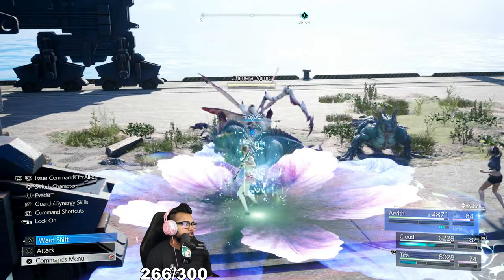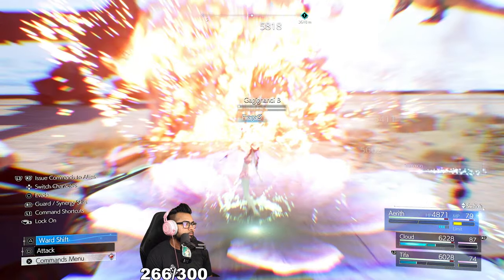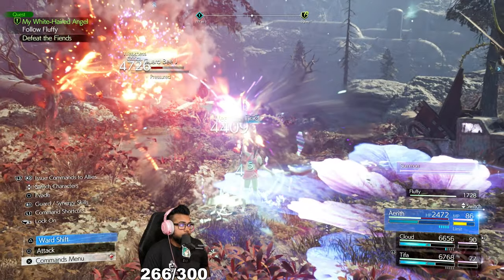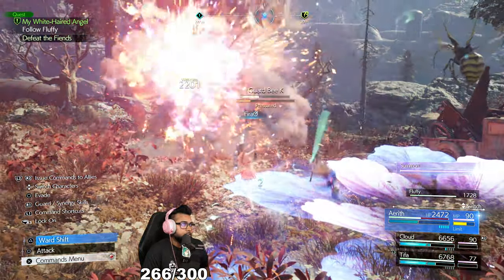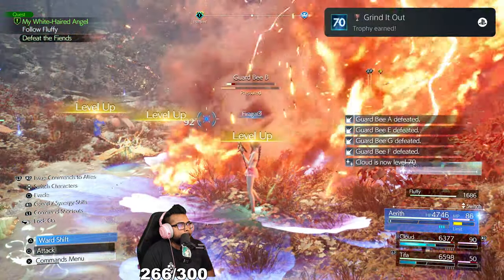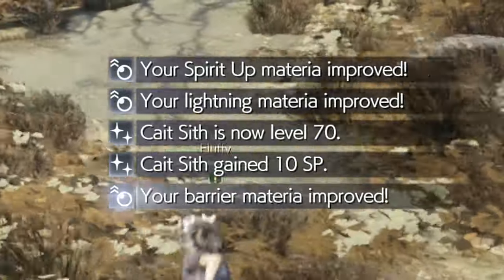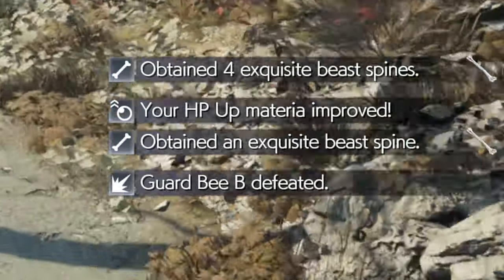We got some really awesome spots for you guys to grind AP and XP at the end game when you finally beat Final Fantasy 7 Rebirth. In hard mode the game gives you triple XP and triple AP, so it's really best to wait until then. When you beat the game and get chapter select, that's when you really start grinding those out. We're going to be showing you two methods.